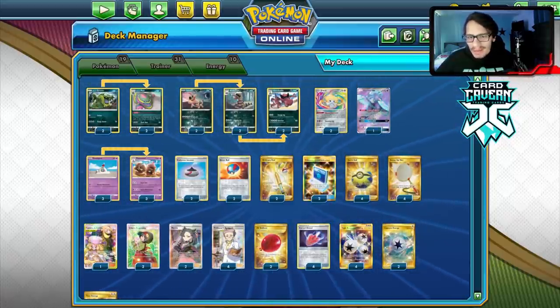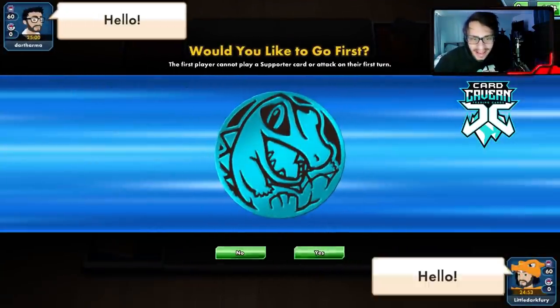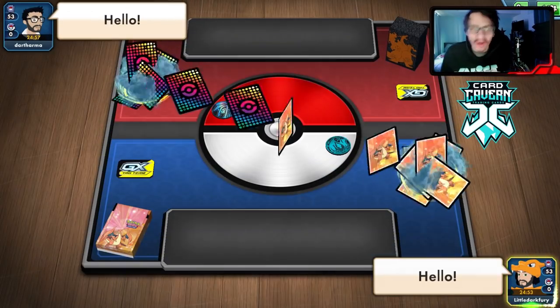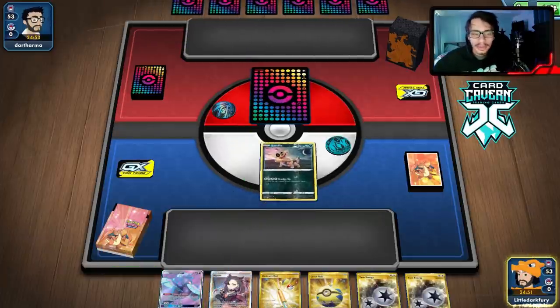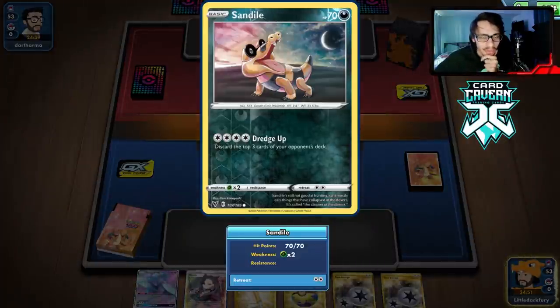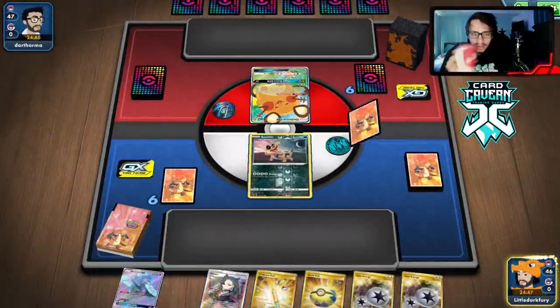Let's try out this wacky mill deck and see if we can actually win a game. Mill is not the easiest thing to win with, but we'll try. We start with Sandile — actually I really like that artwork, it's just good. Let's see what we're playing against.